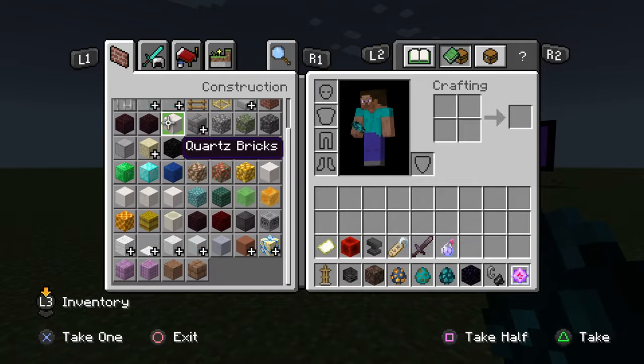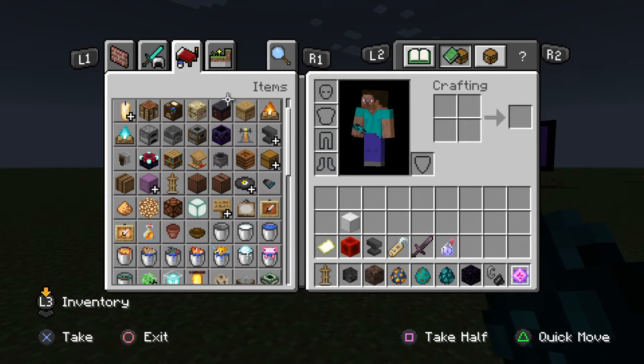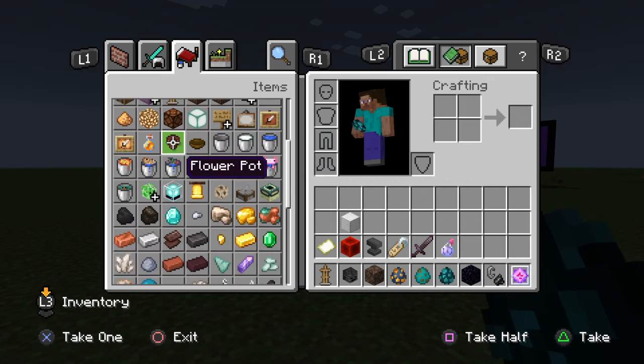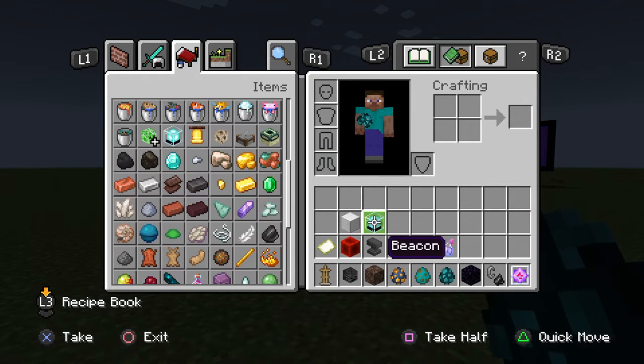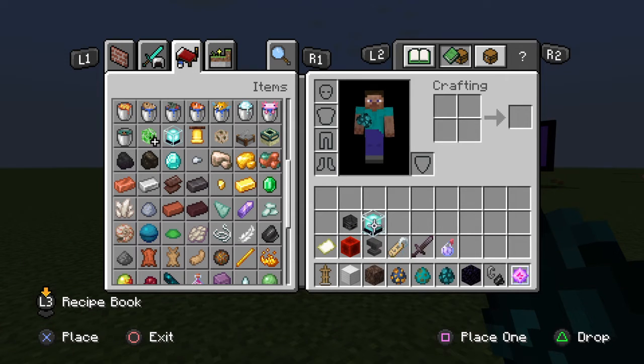Here's another building hack: if you get iron blocks and then some beacons, if you lay down a 6x6 of iron blocks with a beacon on top, you can build a beacon pyramid.